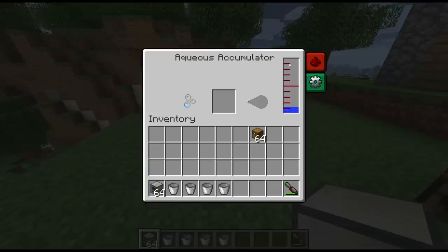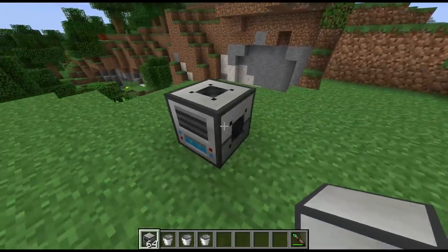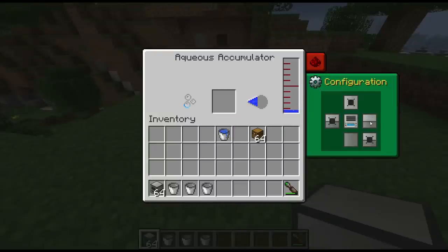It's filling up the tank as it goes. You can take the water out by putting a bucket in the slot, or you can pump it out — pipes can be attached on the sides. The sides where pipes can attach are determined by the configuration here, so you can make one side not accept pipes if you need to run pipes alongside it for something else. Very configurable, very handy.